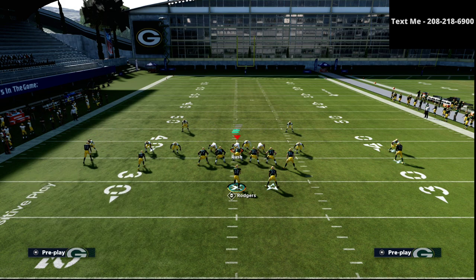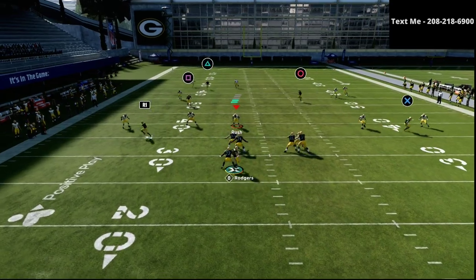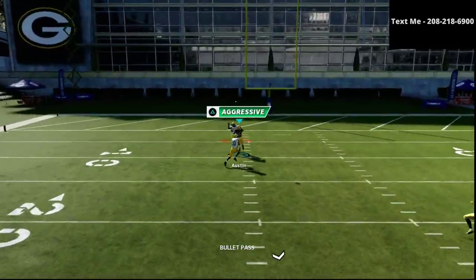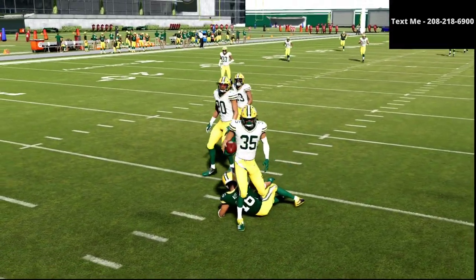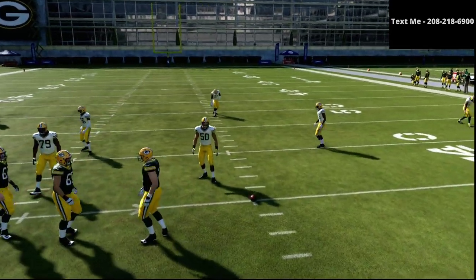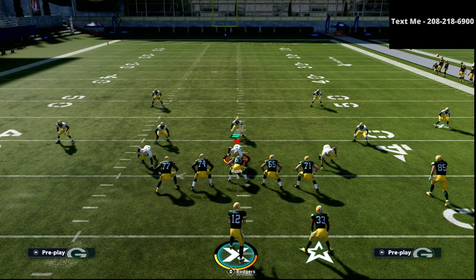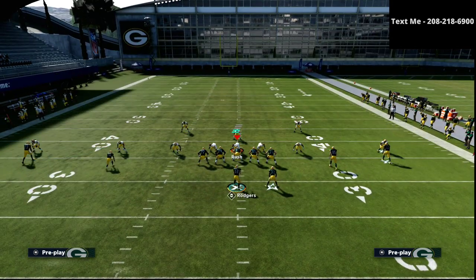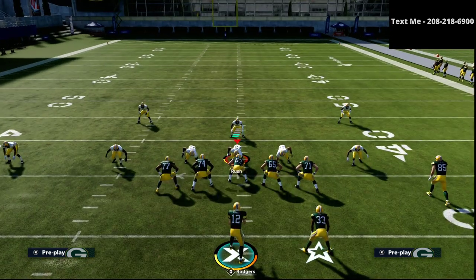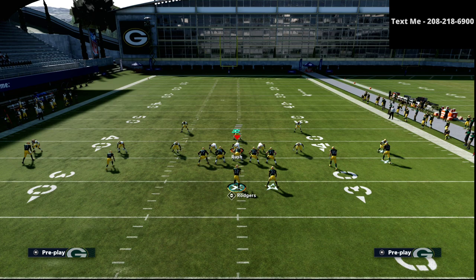This play, depending on the hash mark you're on, can be very lethal against a cover three style of defense. Essentially, we can basically glitch out the safety — we got the middle safety to glitch out. But what you need for this to be effective is you actually need to be on the right hash mark. It's best if you run your post route from the short side of the field. So if you want to run this as a cover three bomb, you just need to make sure the post route is coming from the short side. If you were on the left hash, you would just flip the play.